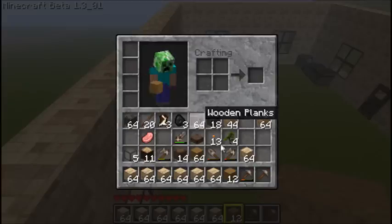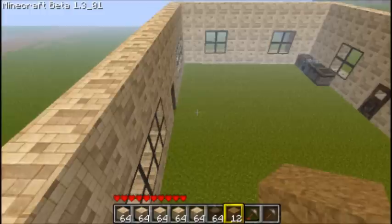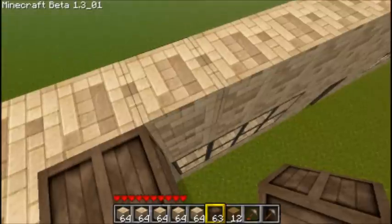So we are going to do wood. I think we are going to need more than 64, but we'll see how far this gets us. And wood looks really cool in this texture pack.